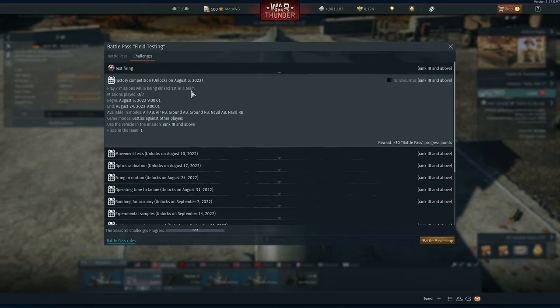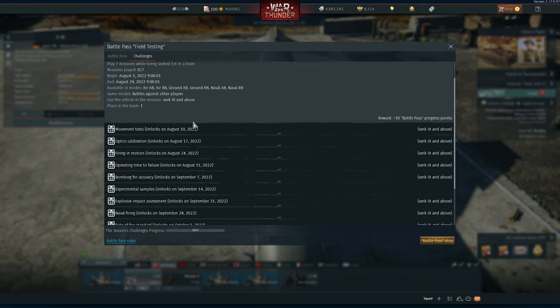Factory Competition: play 7 missions while being ranked 1st in the team. This is not the hardest thing ever. My idea would be to just play something you really like. For example, I like to play top-tier jets in RB — simulator battles are not counted for this. Normally I like to play MiG-23s, F-14s. If I just play the game, I will eventually get 7 missions with 1st in the team. Get a mode you're very good at, maybe a lower BR. Remember, you have to have rank 3 or above for all of this.